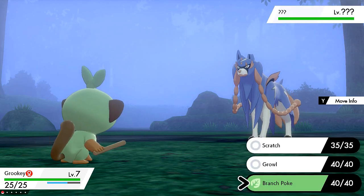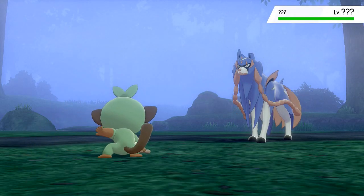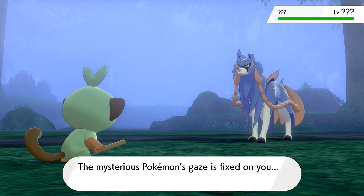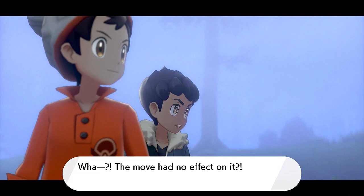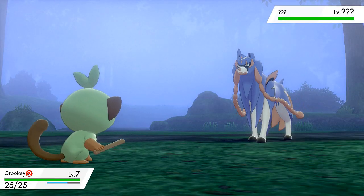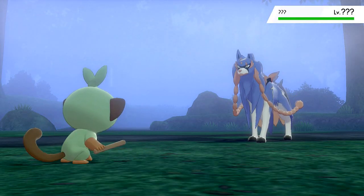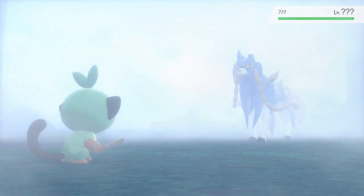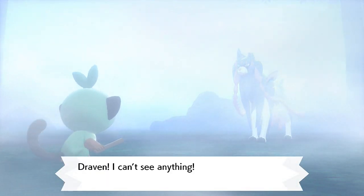We don't even know its name, don't know its level. We're going to try and attack it — we use Branch Poke, and it's like a mirage. It just doesn't affect it. The mysterious Pokémon's gaze fixes on you. That move had no effect. We're going to try and attack again and again — nothing affects this thing. What kind of Pokémon is this?